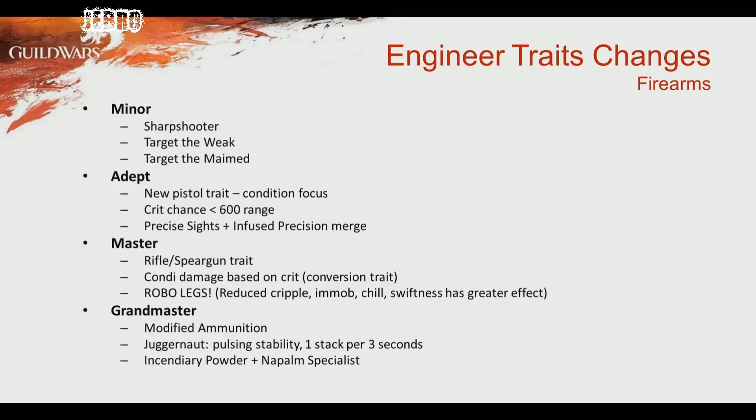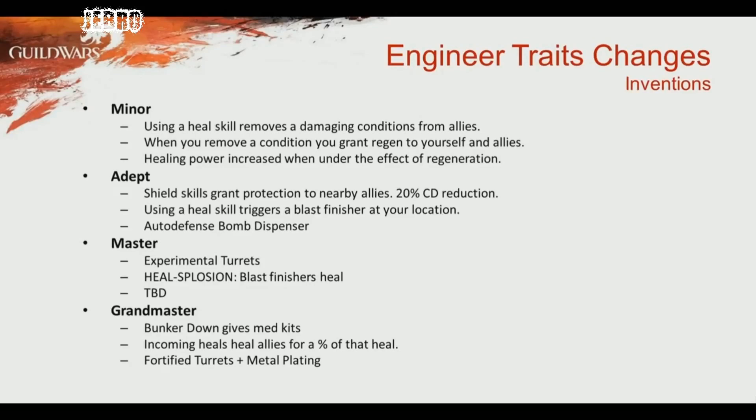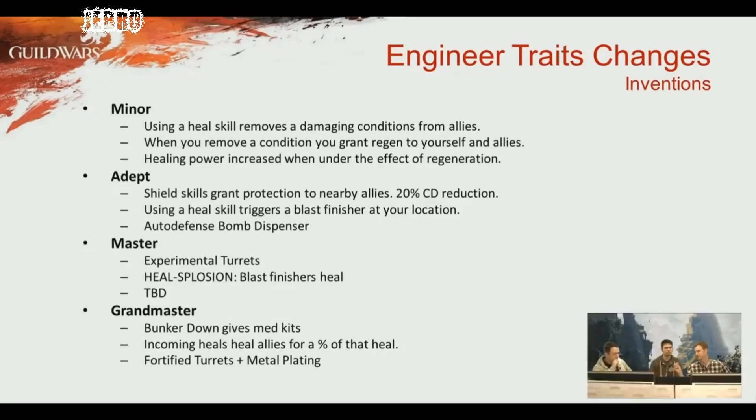I'm looking forward to playing around with that in some kind of bomb build with extra protection — mixing it up with the blast-on-dodge trait. Moving on to Inventions — shield gives protection in the adept of this trait line, and also 20% cooldown reduction, which is a nice adept score. The heal skill also triggers a blast finisher — a heal-splosion, they called it. And fortified turrets and metal plating for turrets were both combined into one trait.